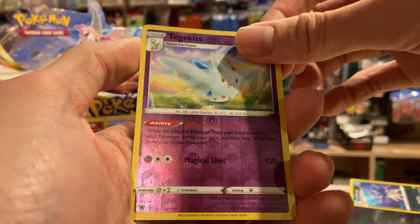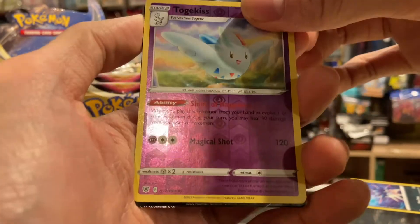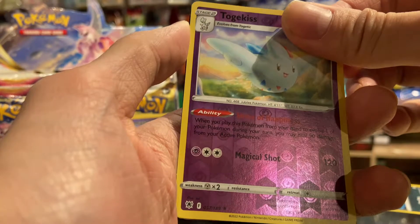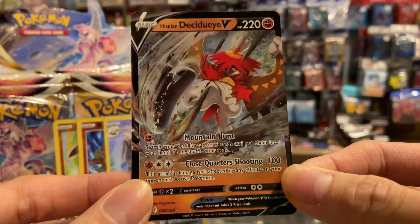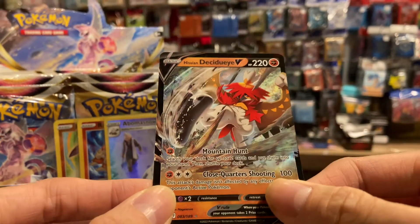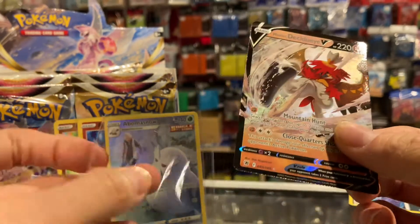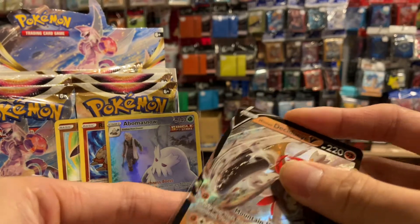Do we have a hit on the rare slot? Come on — our first hit on the rare slot! It's a V — it's a Hisuian Decidueye V! Our first hit on the rare slot is a Hisuian Decidueye V, that is so cool, so nice. So far we technically have four hits: two Radiant cards, one character rare, and one Decidueye V.